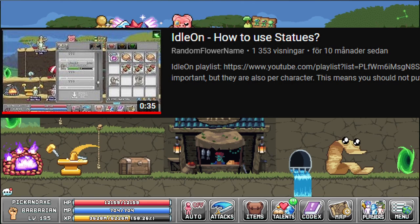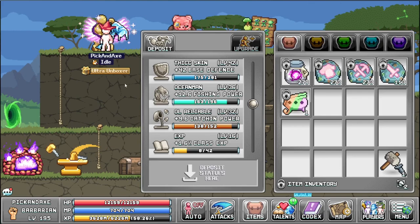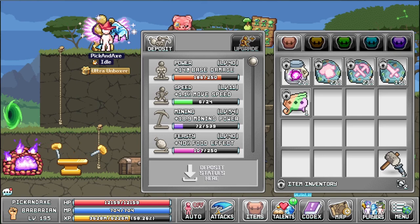Statues — how do they work? A long time ago I made another video about this topic: one about how statues work, and another about how to get the account-wide statues from the golden man. In this video we will look at both of those, so those previous videos are now obsolete. Let's start with how to unlock the statues, then look at the golden statues, and then all the statues and how to get them.